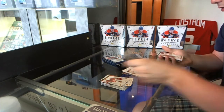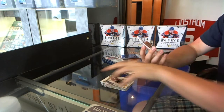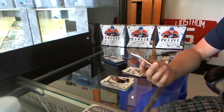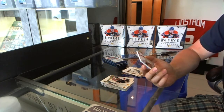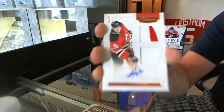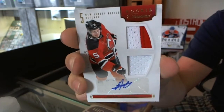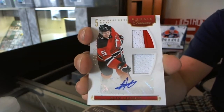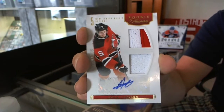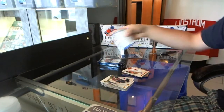Oh, very nice! This is a Level 2 — we've got a Rookie Treasures Jersey Prime and autograph, number 114 out of 199: Adam Larson. Nicely done!